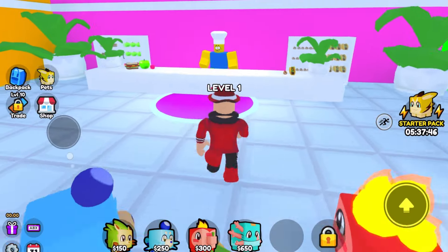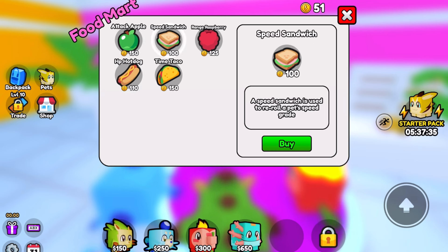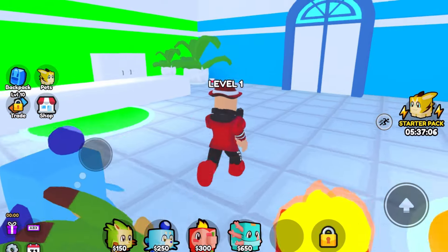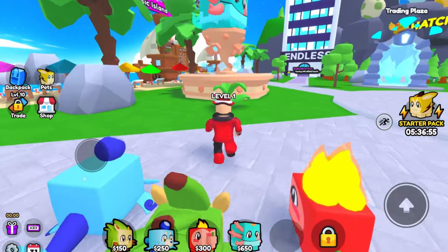All right, we're in the Mart. What is this — a hot dog? A HP Hot Dog is used to reroll a pet's health grade. And then there's items to reroll speed grade, range, spawn time — wait, these can boost our pets! So the Taco gives a better speed, another gives better attack, the hot dog gives better HP, and another gives better range. That's what the feeding part is about — that's crazy, I am so hyped!